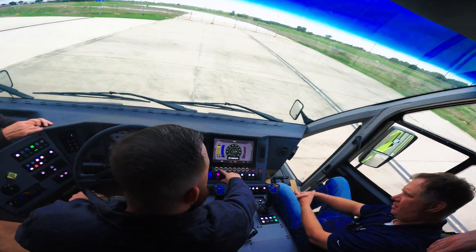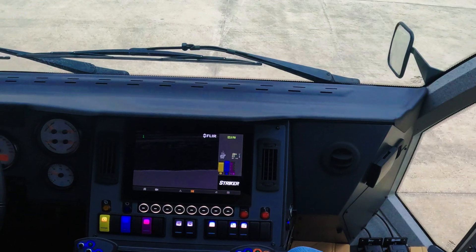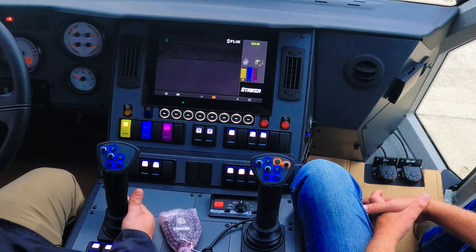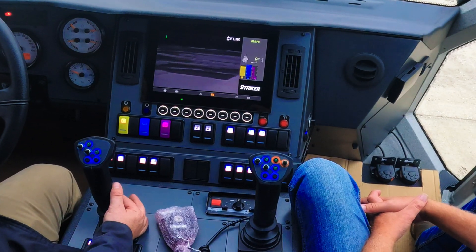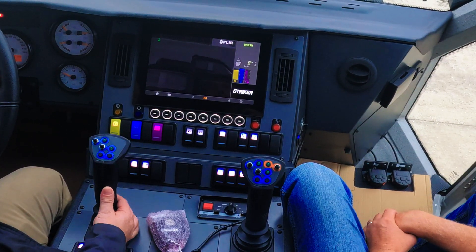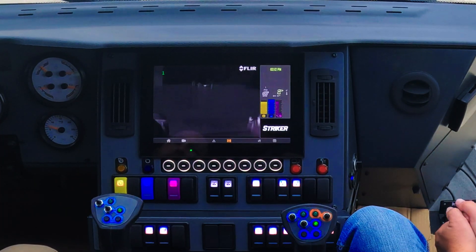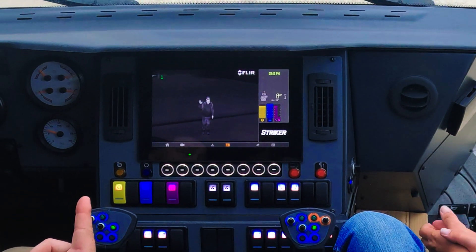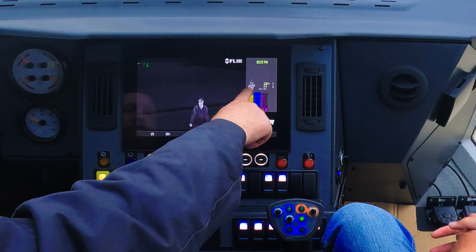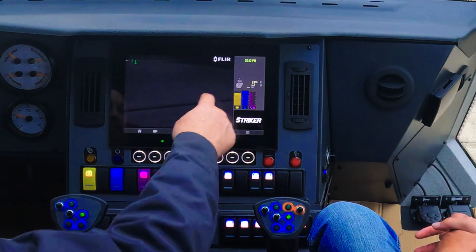The screen is a touchscreen. You have a camera button — hit it and it brings up the flare camera, which is connected to the roof turret. The camera is on the turret. Notice when you're in camera mode it throws your pump pressure over here and tells you what direction the turret is facing.